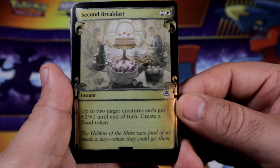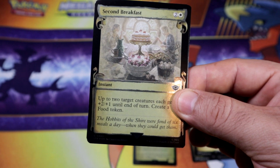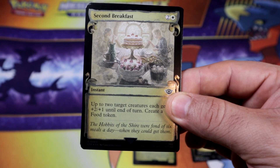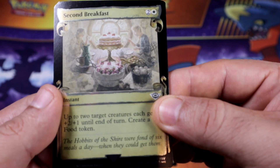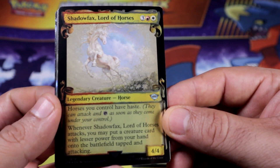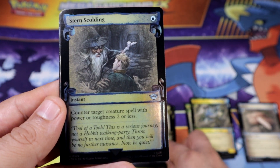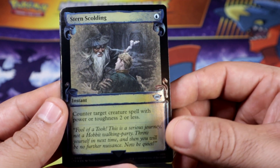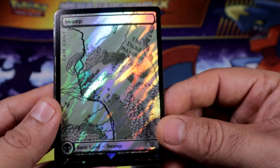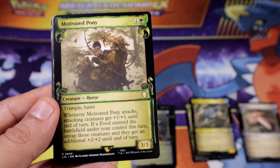Another holo — second breakfast. This might be the second set, universe beyond — I'm not sure. I get confused; they just look different than the other Lord of the Rings I've opened. Maybe it is a new set. There's a new holo pattern going on. And there's a swamp.